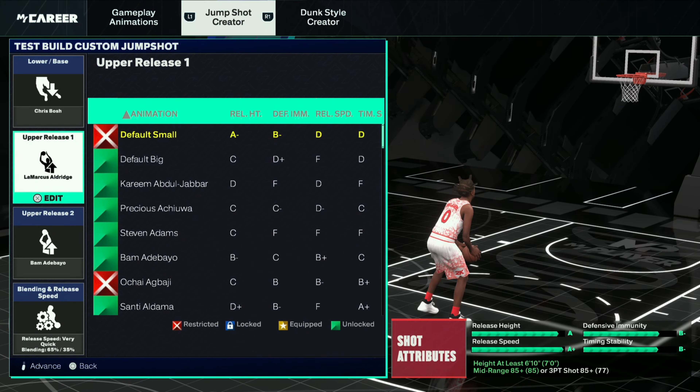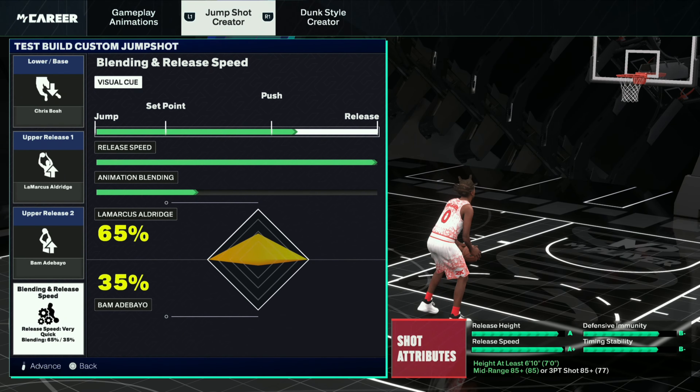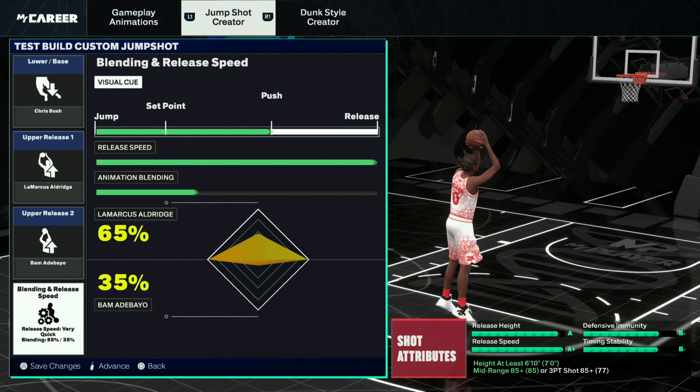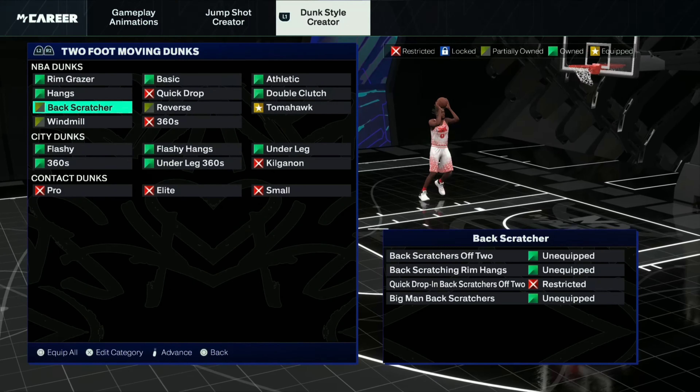This is the jump shot I'm using. I keep this on push. It's Bosh base, Aldridge upper release, Bam lower release — 65% Aldridge and 35% Bam. Save that.